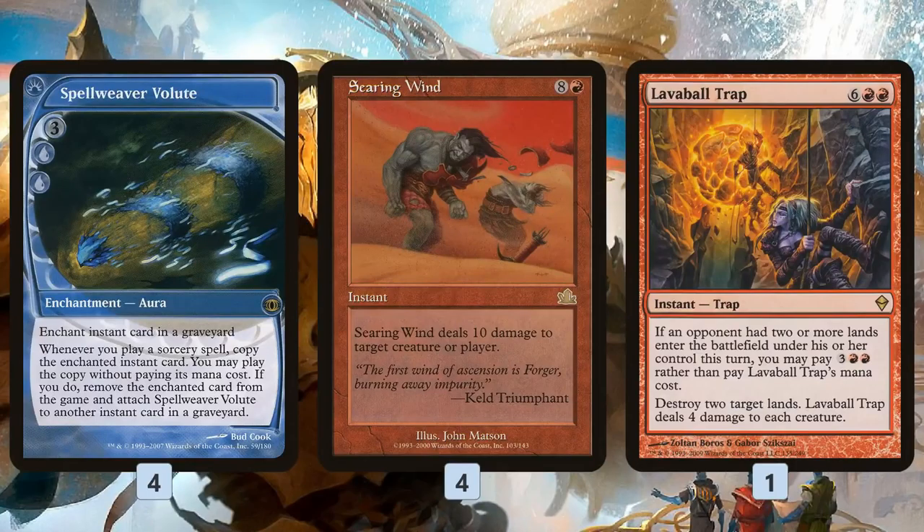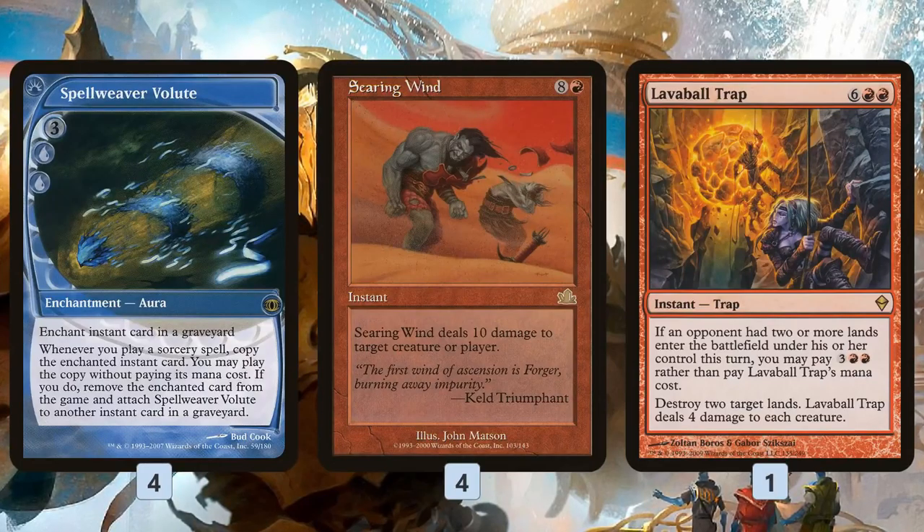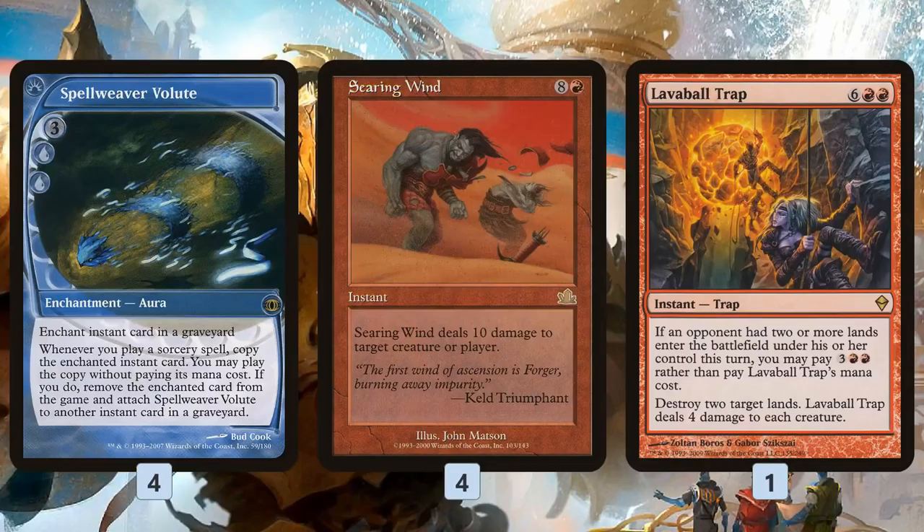So what are we enchanting with Spellweaver Volute? The big one is Searing Winds. Searing Winds is 10 damage to a creature or player at instant speed for nine mana. If we can get two Searing Winds in our graveyard and enchant one with Spellweaver Volute, we cast two sorceries — hopefully cheap ones — and we just win the game: 10 our opponent, enchant the other Searing Winds, 10 our opponent again, 20 damage, opponent's dead.